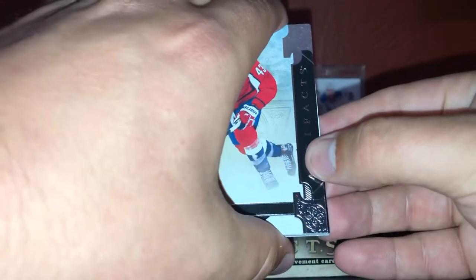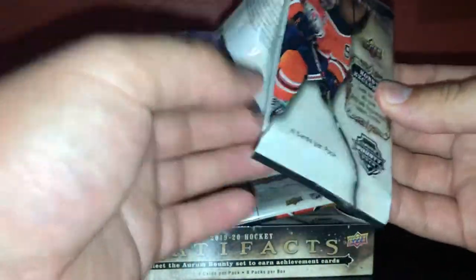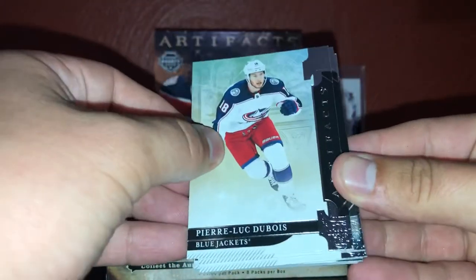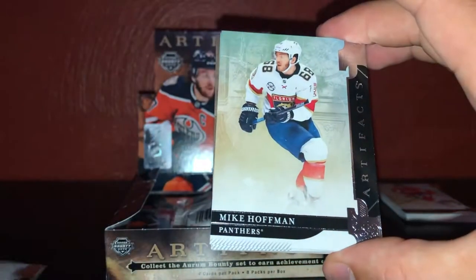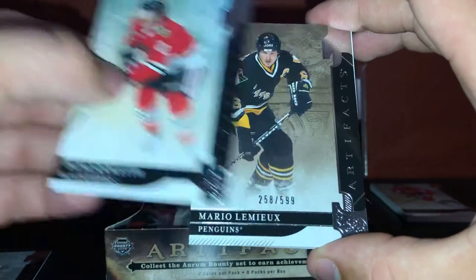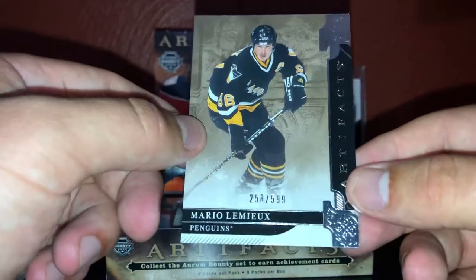So going through in order - we got Pierre-Luc Dubois, Mike Hoffman, Duncan Keith, and a PC hit! A Mario Lemieux out of 599 - that's a nice PC hit, toss that in the PC pile. They just look just like patches now with those decoys. I'm a little nervous for this pack right now - but that was pretty darn cool to see. I kind of like the fact that they do these all-white decoys now because old decoys were brown, and now you don't know what the patch card is.